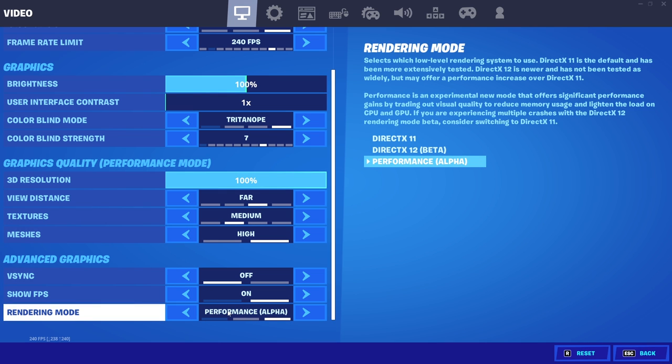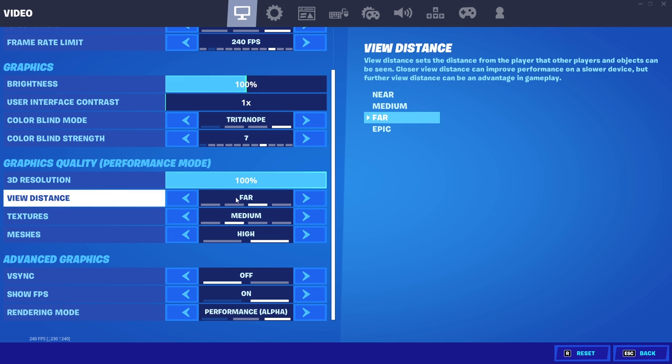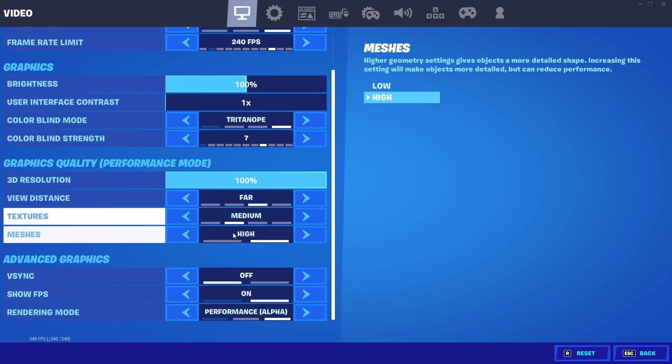I highly recommend using performance mode compared to DirectX 11. If you're going to use DirectX 11, just make sure you have everything on low. For my performance mode settings, I have view distance on far, textures on medium, and meshes on high. The reason I don't use low meshes is because I'm a content creator and I'd prefer my videos and streams to look a bit better. However, if you're solely a competitive player, I'd highly recommend playing with low meshes — the amount of input delay it removes is insane.